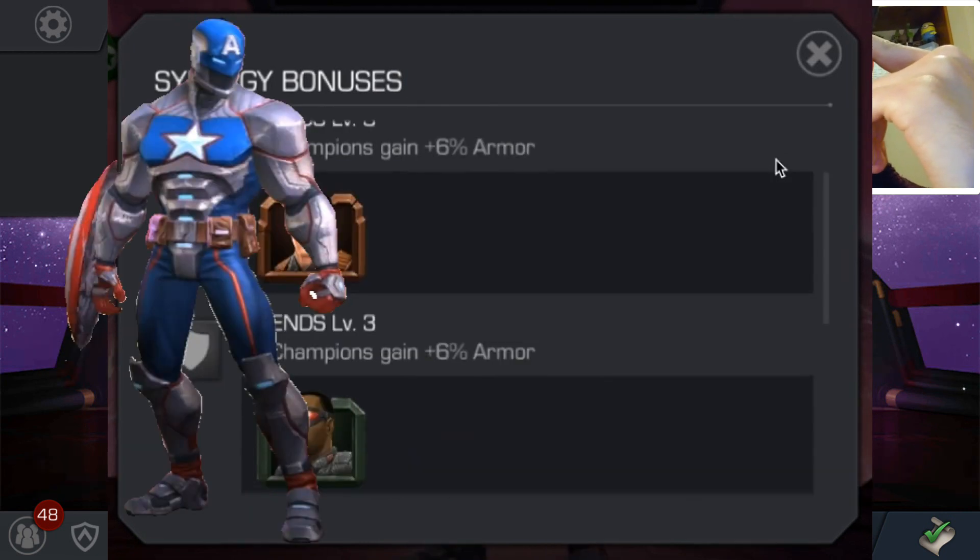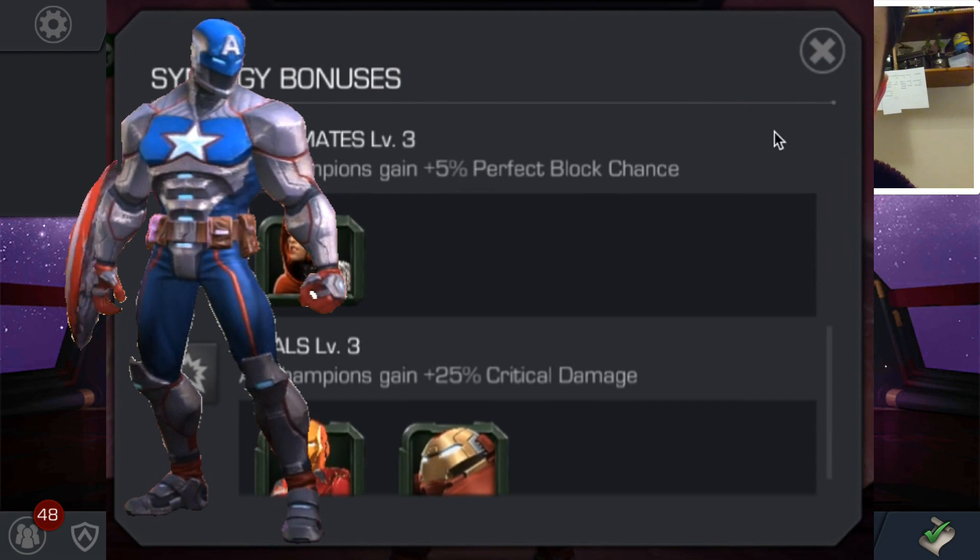It would seem very strange if this was meant to be an alternate universe, because that would imply Winter Soldier and Falcon would be associated with him. The buffs applied for the synergies have a huge emphasis throughout on armour. The character already gets a significant amount of armour — especially having Armour 5 as an ability. So the character is going to be a strong defensive character. But he also gets a 25% crit damage buff, which is highly effective. So there's emphasis on defense but also good hard-hitting damage output.